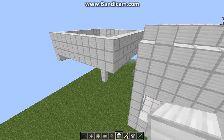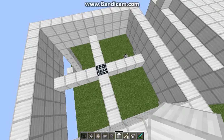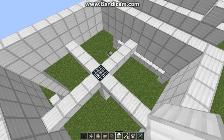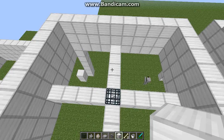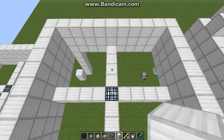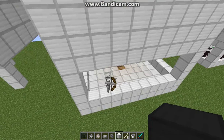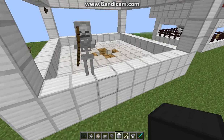Sorry for the glitchiness, I have a terrible computer. First of all, you go and find your skeleton spawner and you make sure that you have four blocks in every direction in a big square, so you have plenty of space for the skeletons to spawn. If you know how to make spawners in the first place you can make them collect however you want, but this is how I do it.